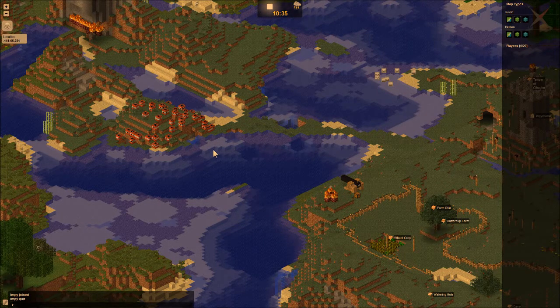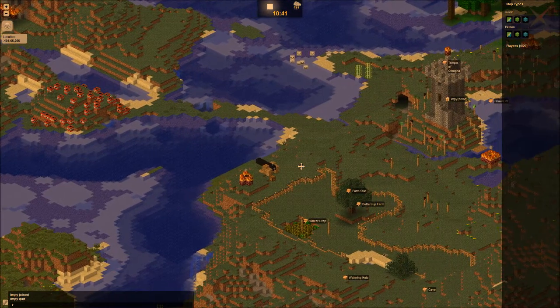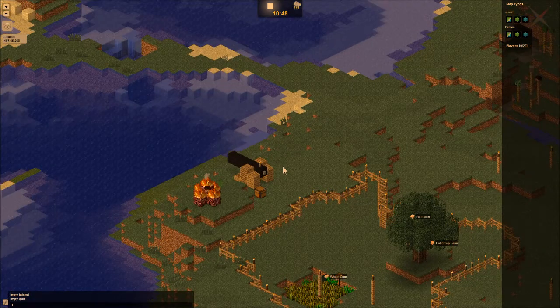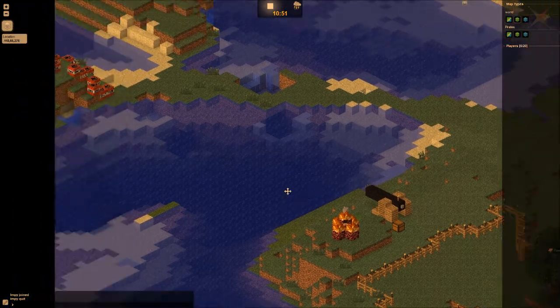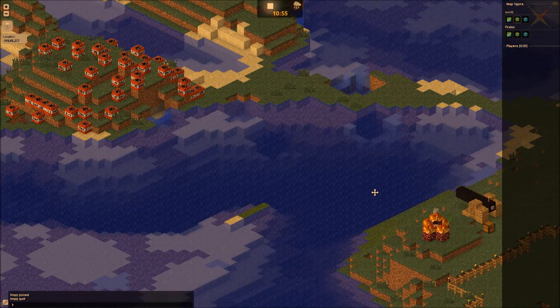I'm about to detonate this hill of TNT using this prototype cannon, which is going to end up on my ships to allow ships to blast the crap out of each other. It looks pretty cool. I think there's something under that hill, so all that remains now is to go into Minecraft and blow it up.